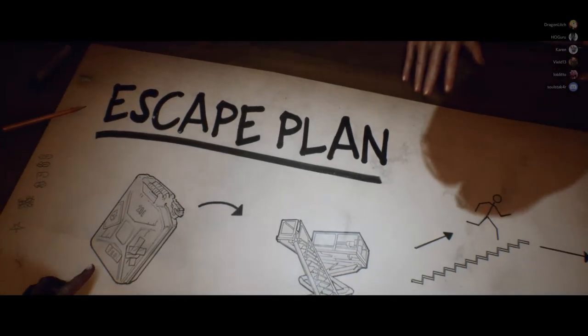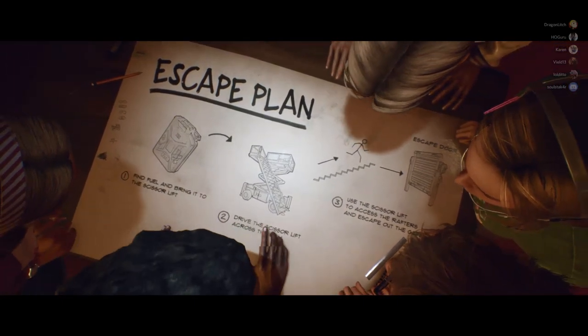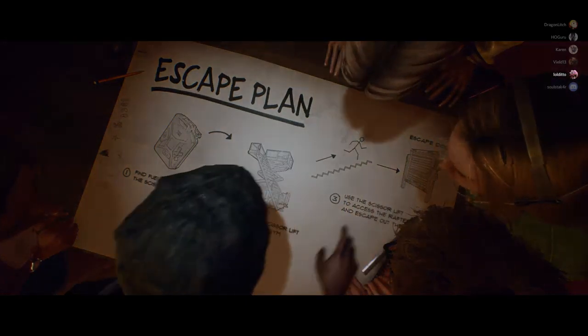So first, we find some fuel. Next, we bring the fuel to the scissor lift and get it moving. We wheel the lift across the gym and climb to the rafters. After that, we're home free — we open up the gate and we escape.